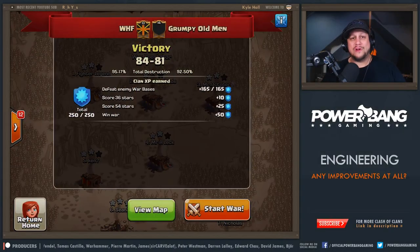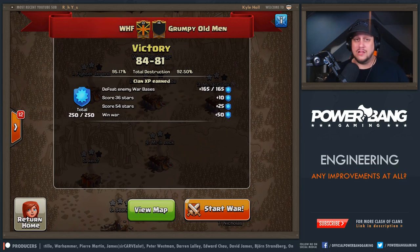Welcome back. Our recent war this week was one of our first random spins in a while. We went up against Grumpy Old Men. I love the name, nothing against them at all, but they build their bases and recruit a little bit differently than we do here in WHF. While WHF is looking for more or less maxed out players pretty far along in progress, Grumpy Old Men — not necessarily the case.